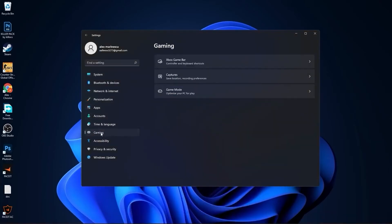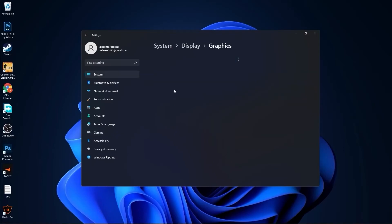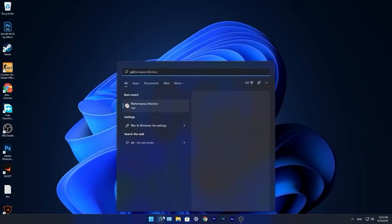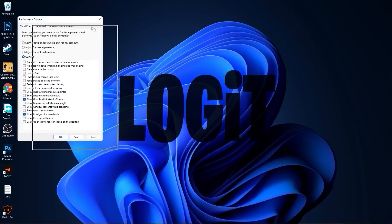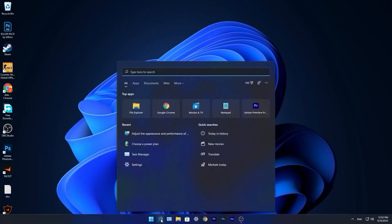Go to the start menu, then go to settings. Go to gaming, press on game mode, and make sure you have this on. Press on graphics, press on change default graphics settings, and make sure you have this on. Close the page. Go to the search bar, type performance, and press on adjust the appearance and performance of Windows. This page will pop up — check adjust for best performance, then check smooth edges of screen fonts and show thumbnails instead of icons. Press apply and press ok.